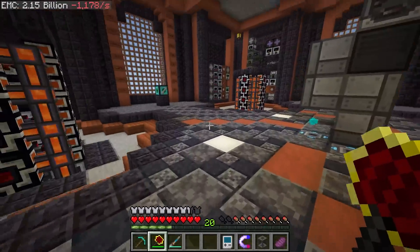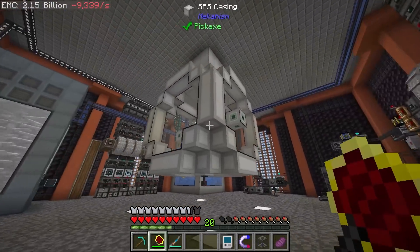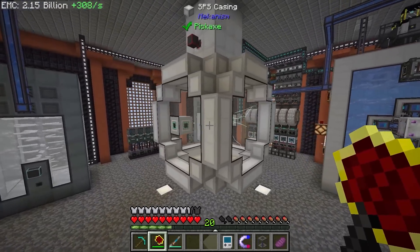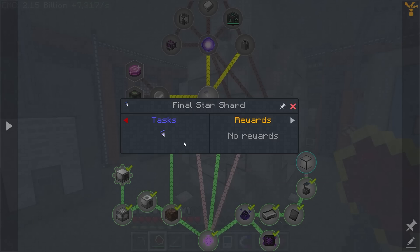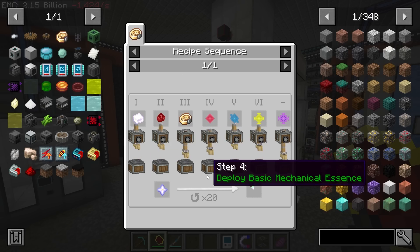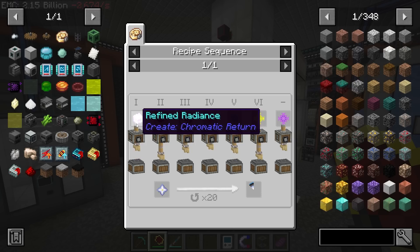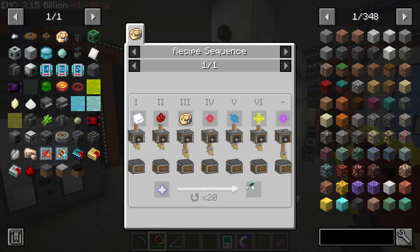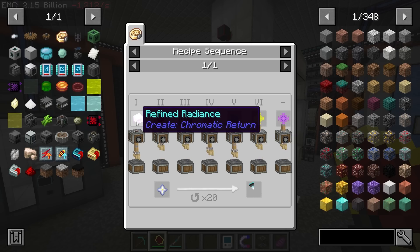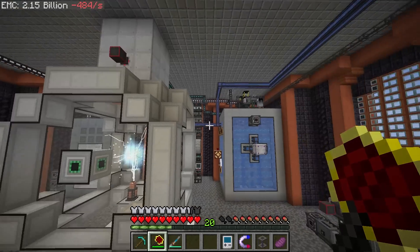Today's episode is going to cover some changes I've made to my SPS, and we're going to be finishing up the final section of the end game that leads to the final star. We should be able to get all of this set up today, including crafting the refined radiance.